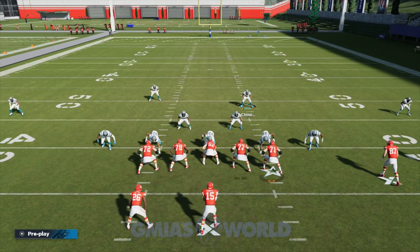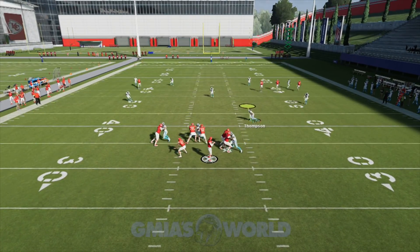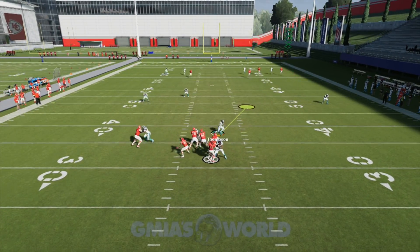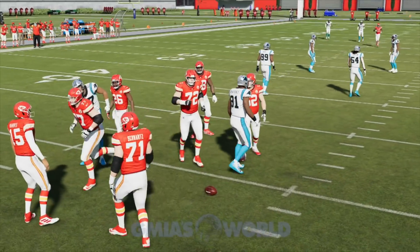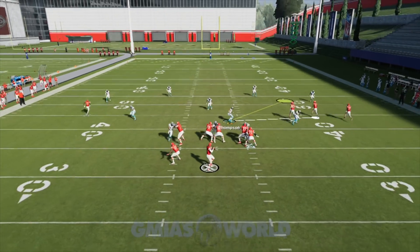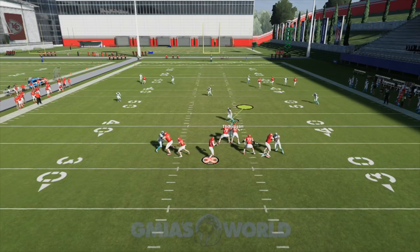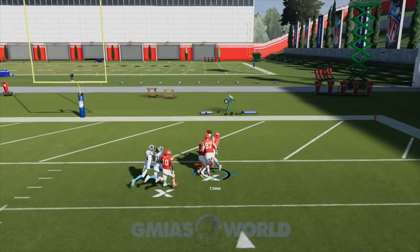Regular coverage, everybody's back. Now we're going to play on the middle linebacker. Because if you want to play coverage and bait your opponent into throwing the ball, you can always do that as well. We played around with roaming here. He throws it up, we click on L2 and go for the pick.